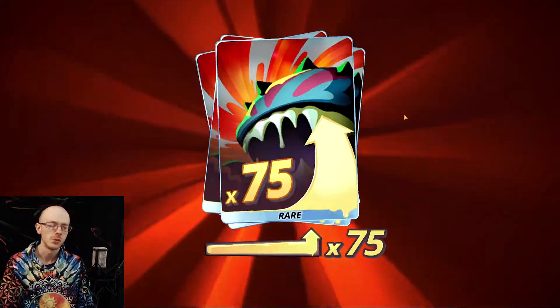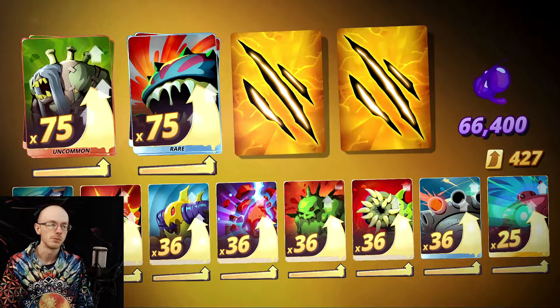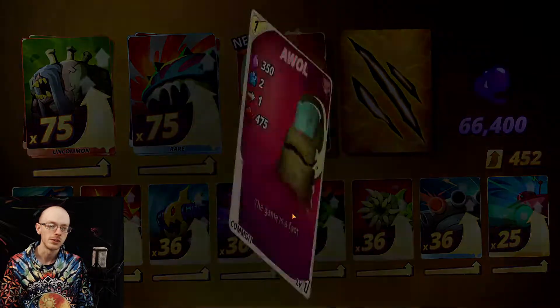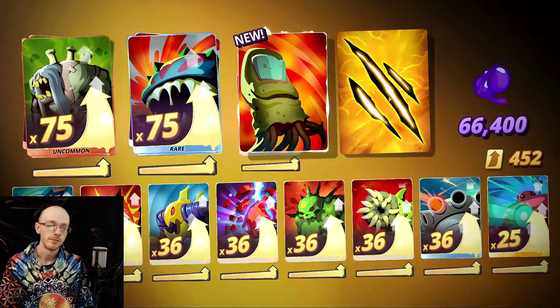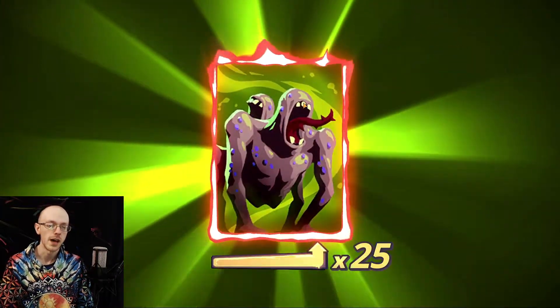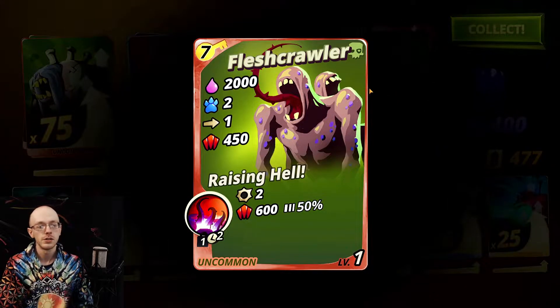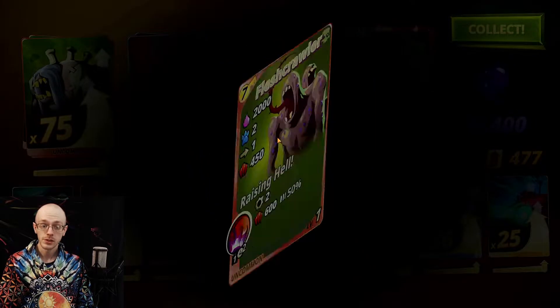They really want me to boost this man up - he's a three cost, breaks walls, builds walls. We got AWOL - look at this stuff coming out of him. The game is afoot with a 475 attack and no HP - that's gonna take a lot of convincing to upgrade him. Flesh Crawler - that is an uncomfortable looking monster.